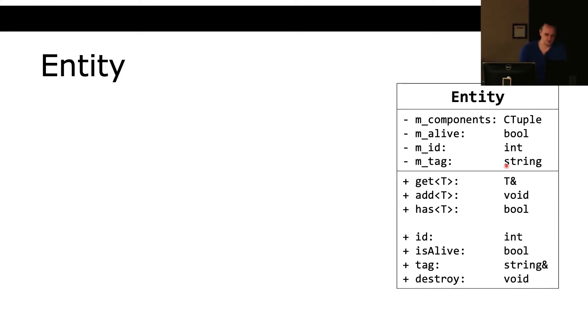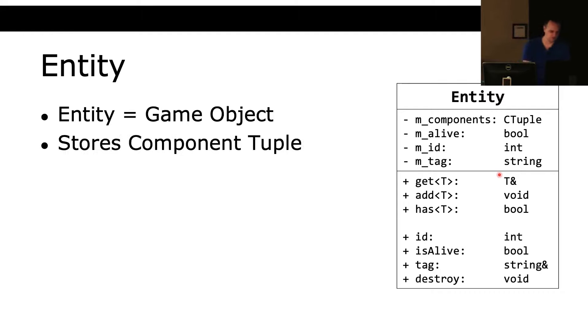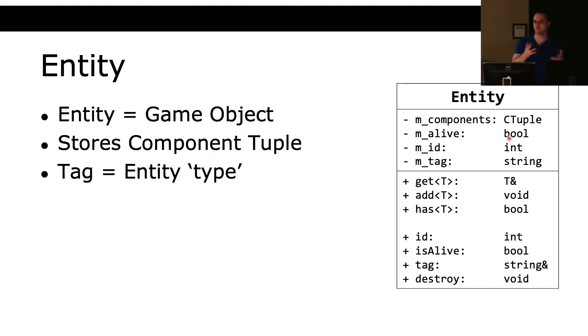Entities — an entity is anything in the game. In that example, the entities would be the player, any bullets you fired, any enemies or small enemies. This stores a component tuple. We have an alive bool, a tag that is the type of entity. Whenever I spawn an enemy, I say this is 'enemy', and I can tell the entity manager 'give me all the enemies.' When I spawn a bullet I give it the tag 'bullet' and ask for all the bullets.